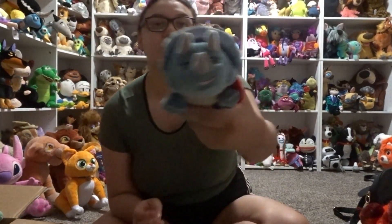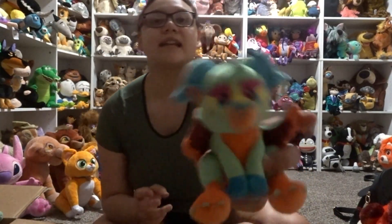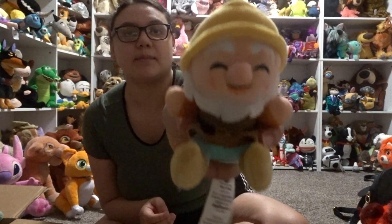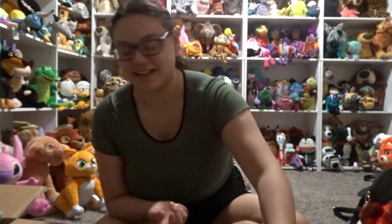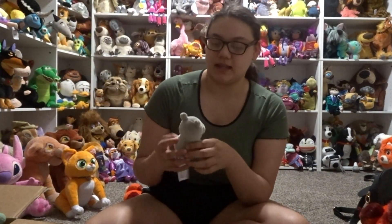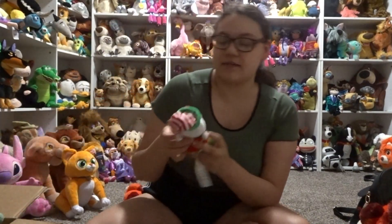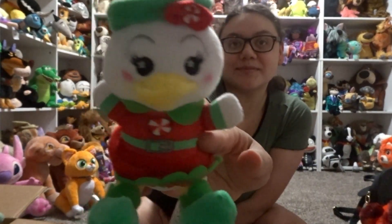Then here's a ride vehicle — the caterpillar from Alice in Wonderland. Then I have Trixie, Pepita, another dwarf who's probably Happy since they're all smiling except Grumpy, Darla from Finding Nemo — she is so cute, I want a regular Disney plush of her but Disney apparently doesn't make one. Here's the hippo from the Jungle Cruise, and Christmas Daisy Duck.